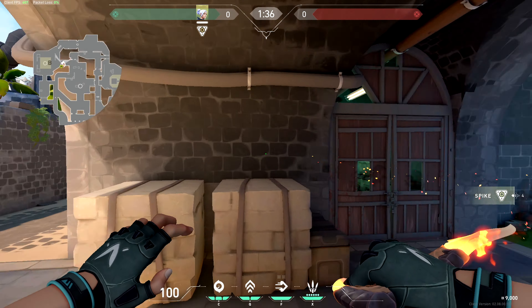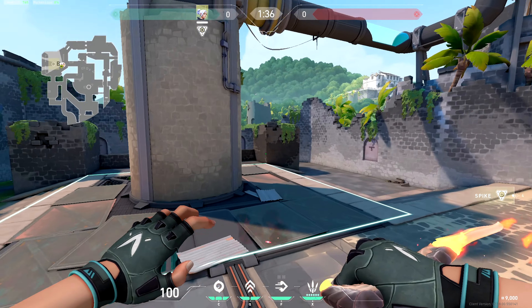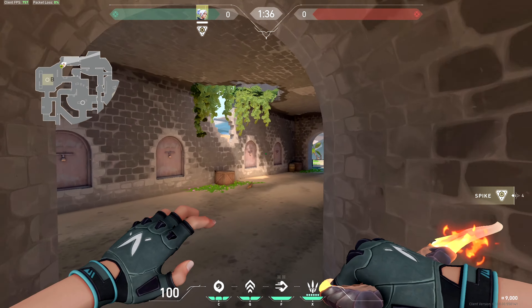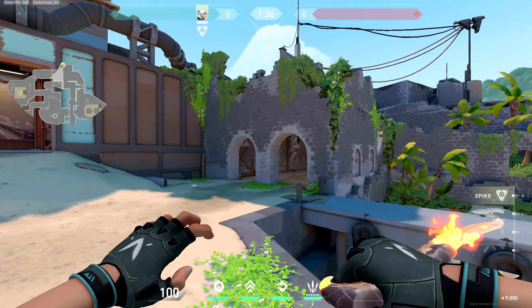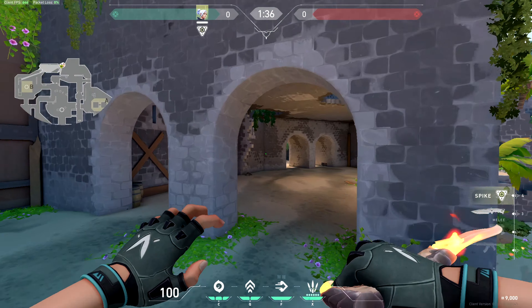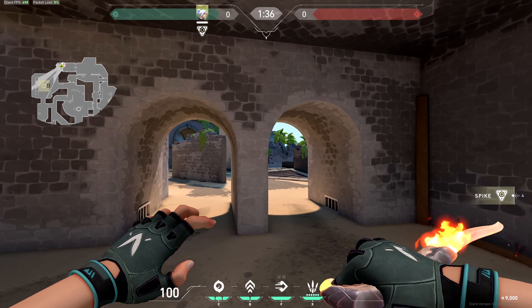This area right here is called B Tunnels, just like on the map. Then there's B Arches. From CT spawn — I'll recap this when I go CT side — this area right here is called Arches to B.